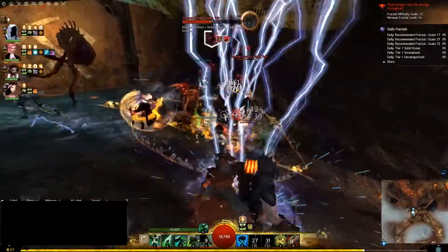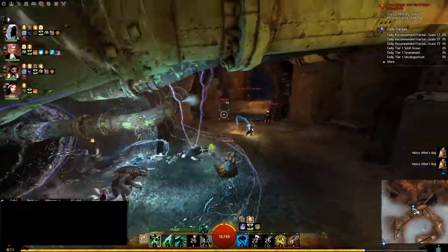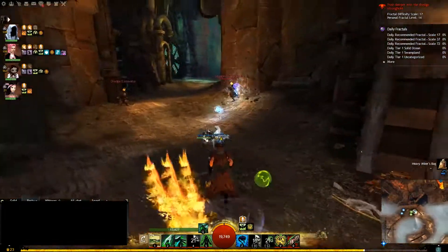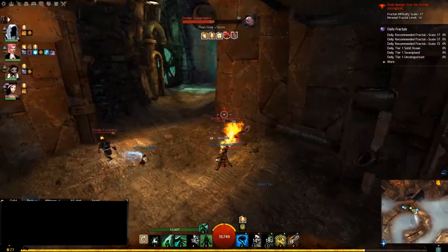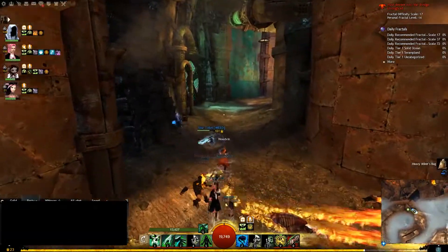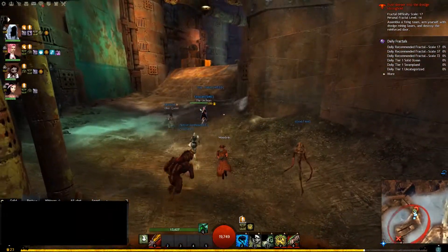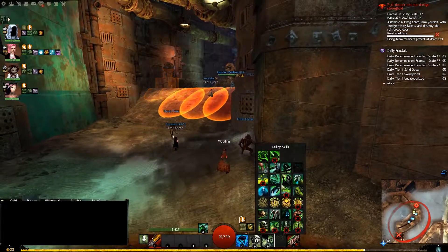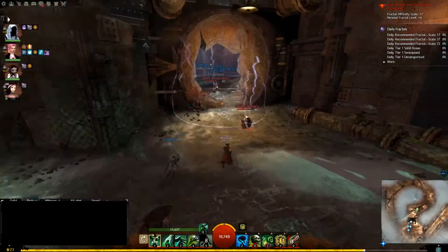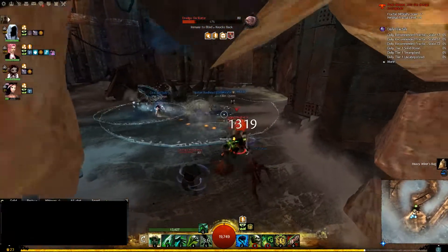I've been starting to discover the living story season maps. I started with Bloodstone Fen and the story mission for that, and those were really great. I will continue with the other ones later. Right now on the tempest, I am grinding Bloodstone Fen just so I can get the back item. If I'm not completely mistaken, for the blood rubies — which is that map's currency — one of the things you can get is a blood ruby backpack. You can basically select the stats for that one, which I will obviously select berserker's.